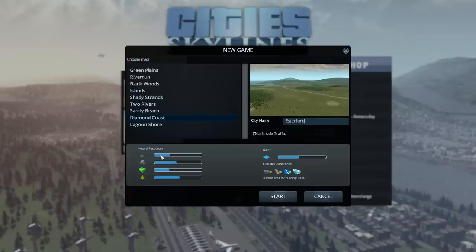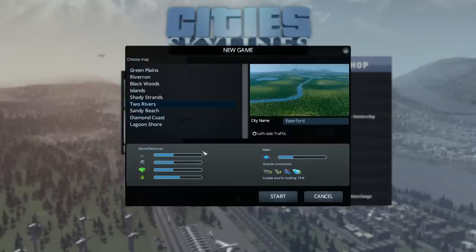Over here it tells you how much of the natural resources and water you've got on this map. One thing really worth paying attention to is the outside connections, because I originally started playing on Two Rivers and it had no outside ship connection — so when I wanted to build harbors, I couldn't. Just pay attention to that. Diamond Coast is the one we're going with.